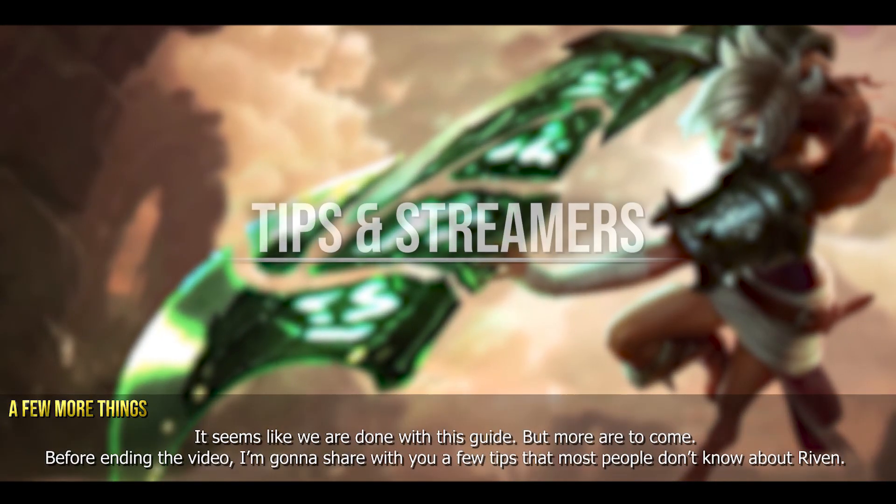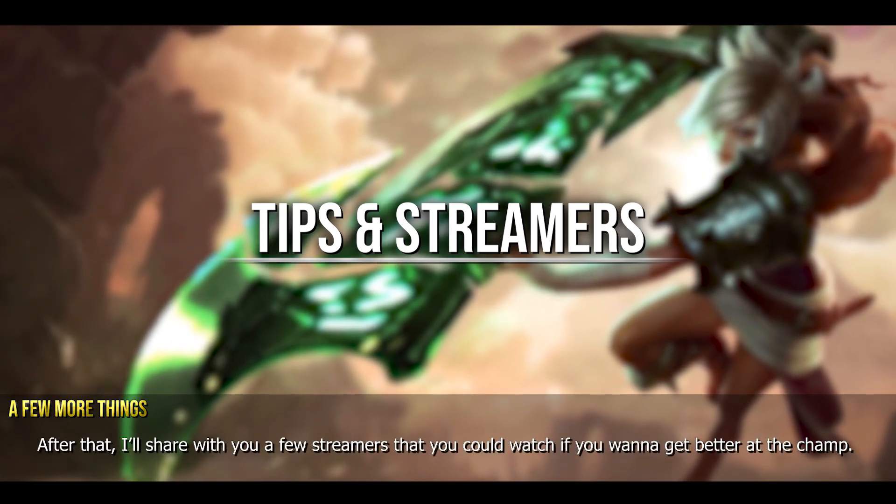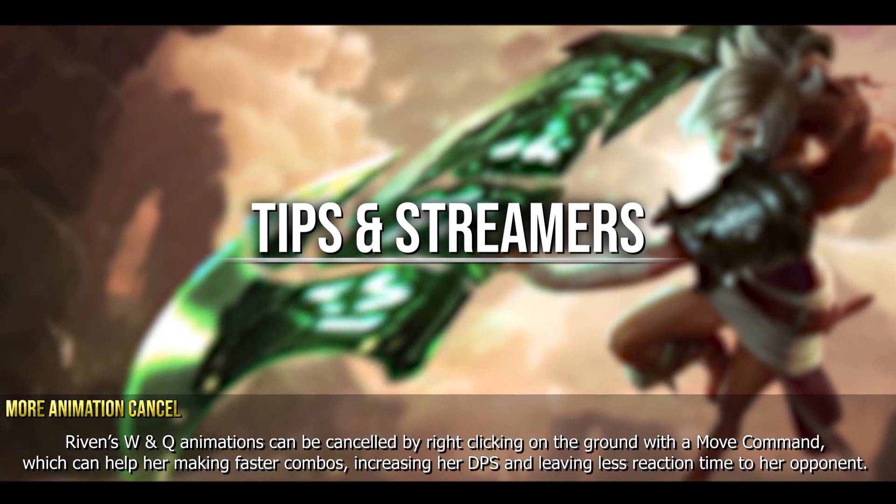It seems like we are done with the combos, but more guides are to come. Before ending the video, here are a few tips most people don't know about Riven. When Riven's ultimate is active, her basic attack, Q, and W ranges are increased, as well as her AD — this is why she can hit people with her Qs and stun from much further than usual. Riven's W and Q animations can also be cancelled by right-clicking the ground with a move command, which helps her make faster combos and increase her DPS, leaving less reaction time for opponents.